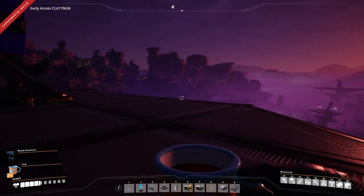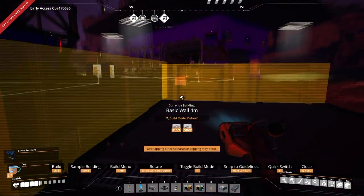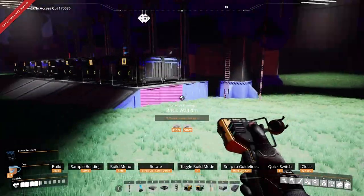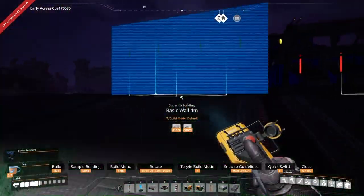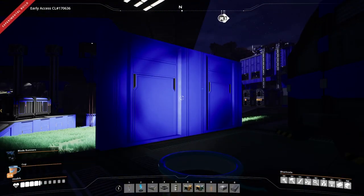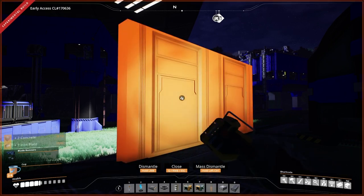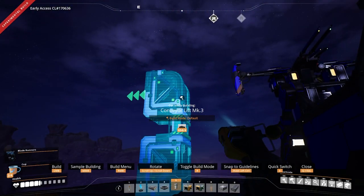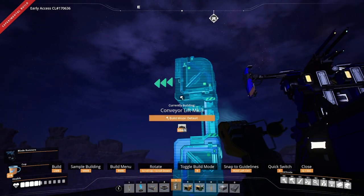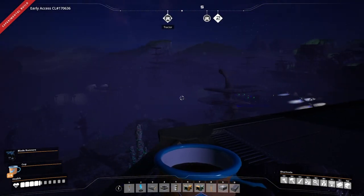I absolutely love update 5. I'm going to go through just a couple of things I really like. One of them is the walls - you can put the wall down and now it's the same on both sides. For OCD people that is just amazing. The other thing I personally like is the reversibility of the conveyor lifts, that is absolutely awesome too. Besides that, you guys already know everything else that's awesome in the update.